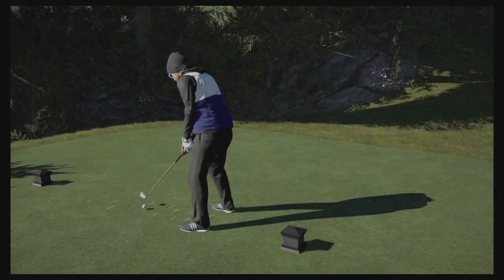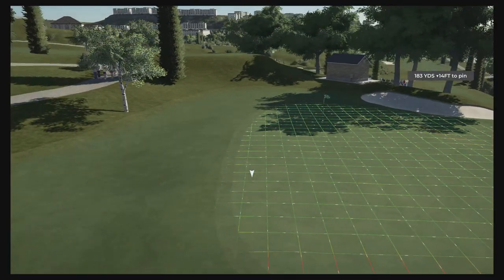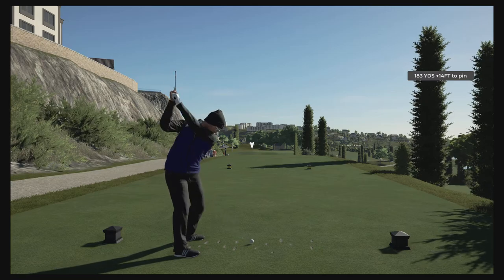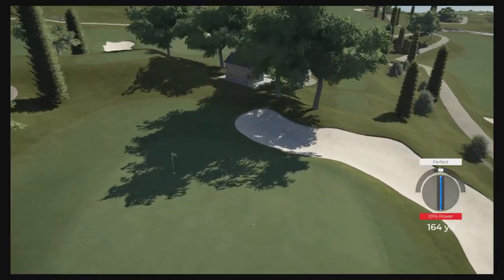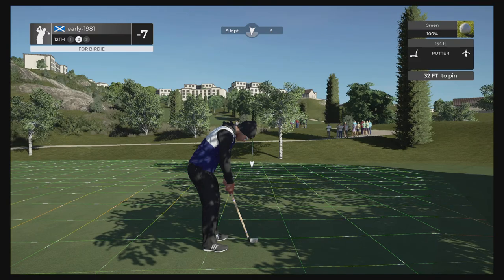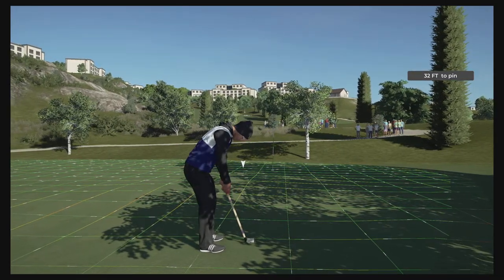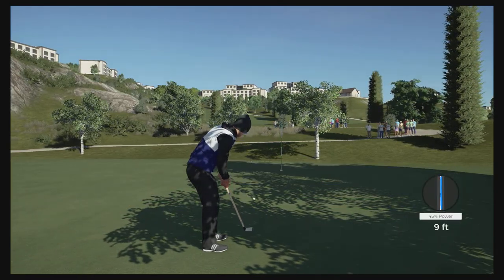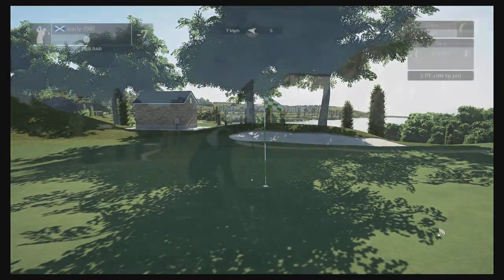We're actually on a trio of birdies here — long may this run continue, we are seven under. Hole number 12 is another fairly long par three, slightly downhill, so five iron should be good. A nine mile per hour wind is going to move us from left to right — we get the perfect. That wind moved me a lot more than I allowed for — an absolute laser beam of a strike but we're going to have a longer putt, 32 feet out. The ball is going to turn quite aggressively from left to right. Just a par I want to get close — it just turned off the last few feet, didn't allow enough break. We do convert the par and remain at seven under.